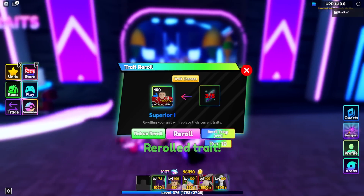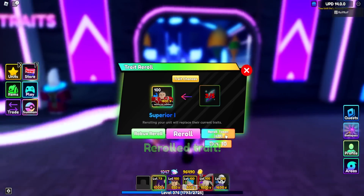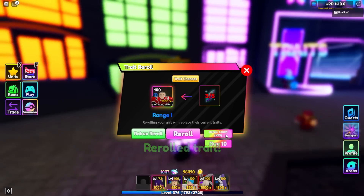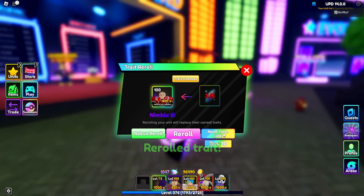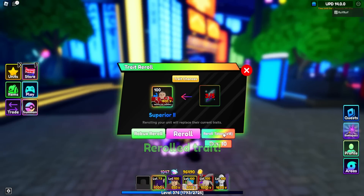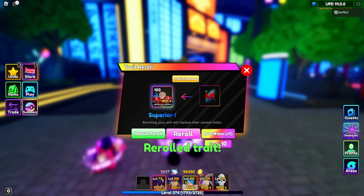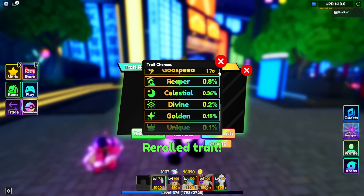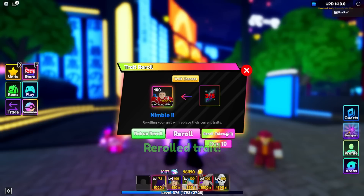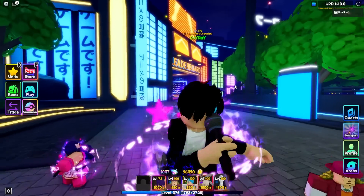Going crazy right now because we're gonna get unique on Ray Ray's first unit and he's gonna be so happy he'll never stop bothering me — but that's okay. Theory 1, Nimble 2, Range 1 — please king, just give him the unique. I know we should have kept golden, I get it, but unique is so much better on this unit. Why are you doing this to me? You make it look like I have bad luck on trait re-rolls. Oh, we're back to where we started.